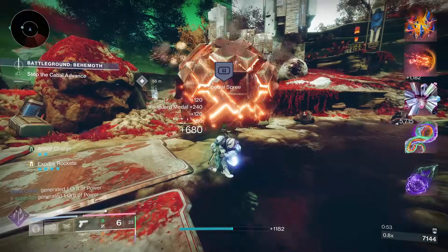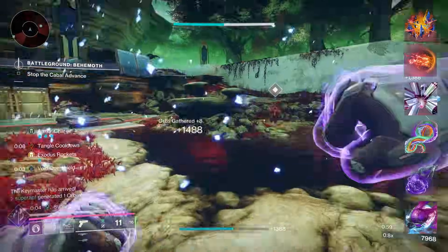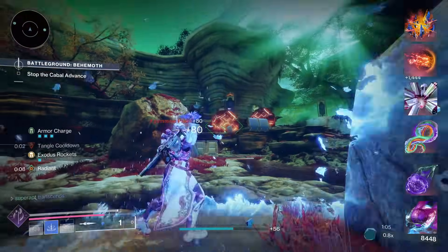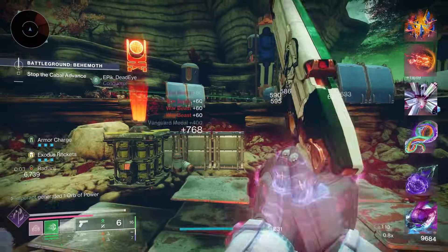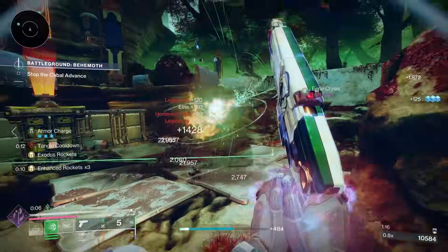For the sixth and final fragment, go for Facet of Dominance. Your void grenades weaken targets and your arc grenades jolt targets. Since we're using a suppressor grenade, we'll be weakening targets, and weakening grants a 15% increase in weapon damage to those weakened targets. This fragment comes with minus 10 discipline.